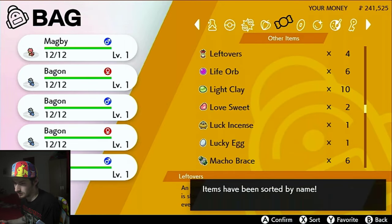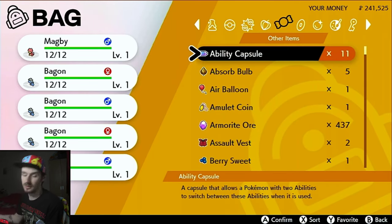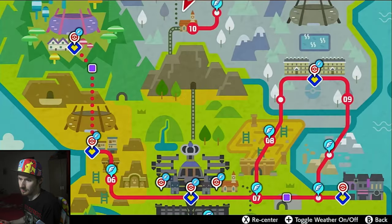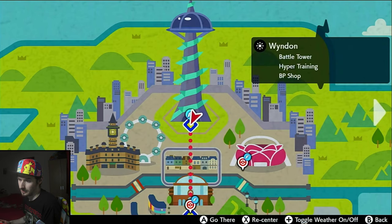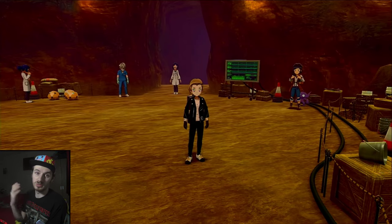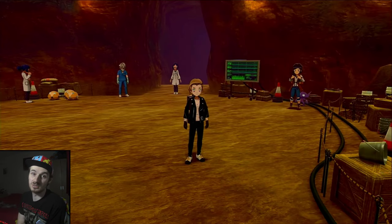If you just want one of the regular abilities rather than the hidden ability, you only need an Ability Capsule — which is a lot easier. You can get it from the BP Shop, which is also where you do Hyper Training if you have a less-than-six IV Pokemon. Buy an Ability Capsule from the shop to switch between regular abilities — remember, the Ability Patch is only needed for the hidden ability. That's it for today — I hope you found this helpful. Please leave a like, leave a comment, subscribe to the channel, and I'll see you in the next video!